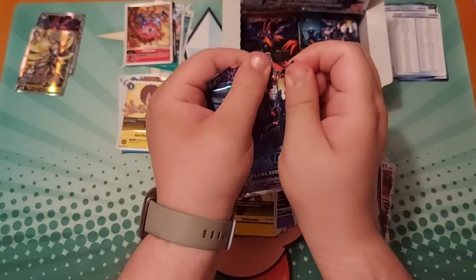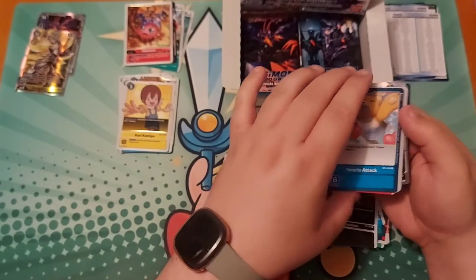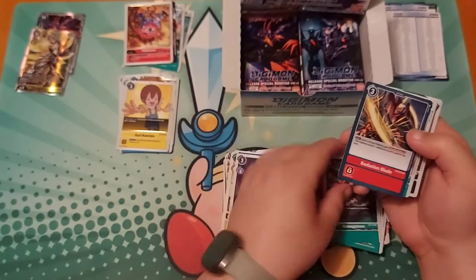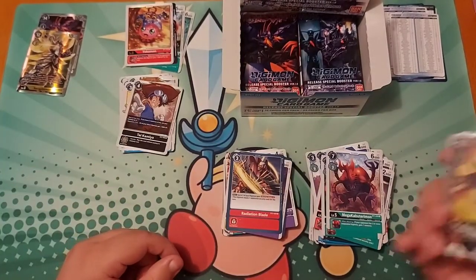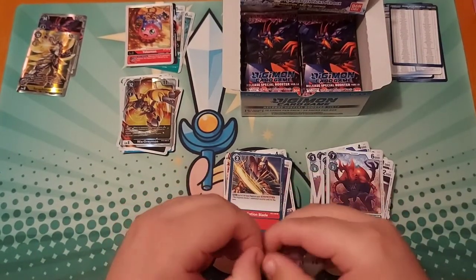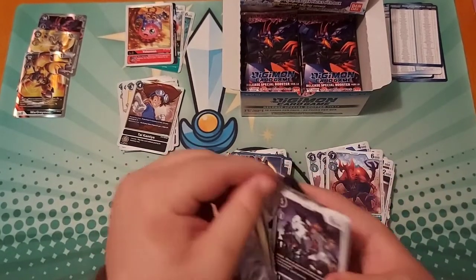I got something good. Hearts Attack. I definitely want to keep Monitramon. I got another Impmon — yes! Pixmon, Quagamon, Radiation Blade. Mega Kabuterimon — no. I got another Tai! Last one — Wargraymon! And I got the black one too — this is fantastic. Not right away, but I'd like to run a black reboot deck, just because I really like the texture reboot mechanic, and that Wargraymon is just fantastic.